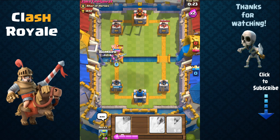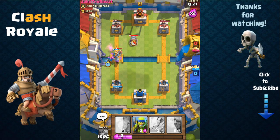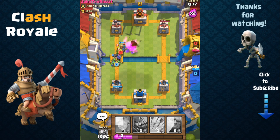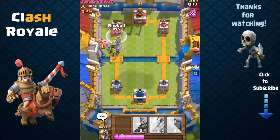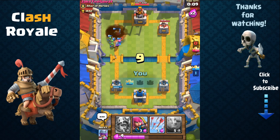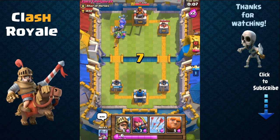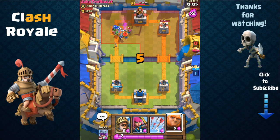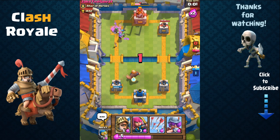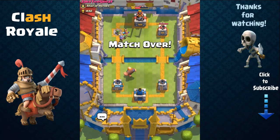Here we're going to send out our prince and this should seal the deal. He's going to send out his barbarians — not going to help. We now have bomber, musketeer, goblins, a bunch of troops behind our prince, and we can finish it off with a fireball onto that tower. We didn't need it, but that's going to seal the deal. One crown — time's going to run out. We can use the giant here just to shield if needed, and that's going to be a victory.